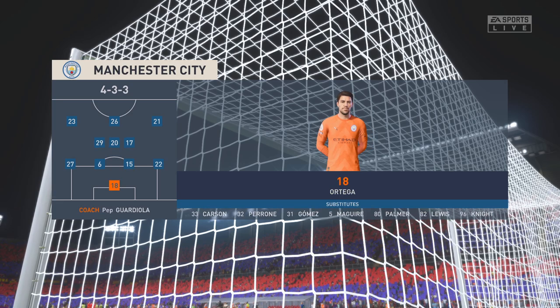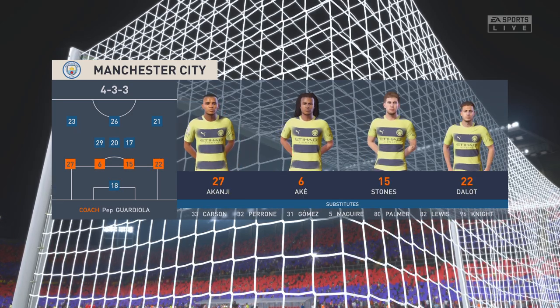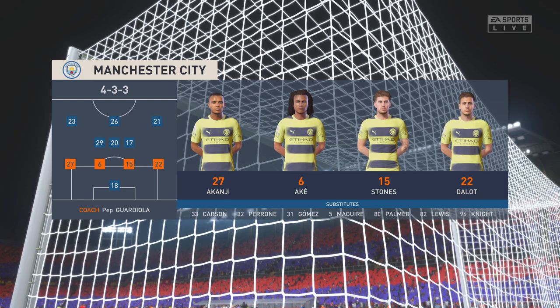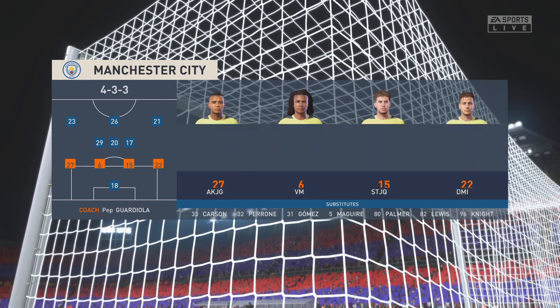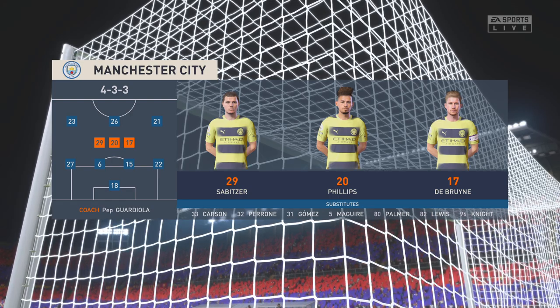And a look at the starting 11 for Manchester City: Nathan Ake plays alongside John Stones in the middle of the defence, Kevin De Bruyne plays alongside Marcel Zavica in the centre of midfield, and they line up with just the one striker looking to do a bit of damage.